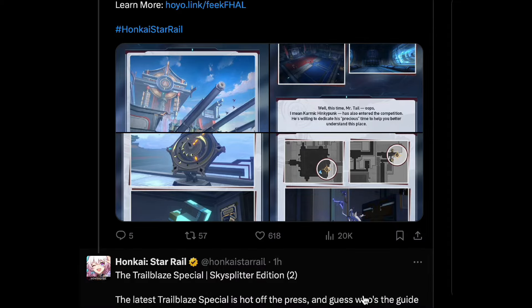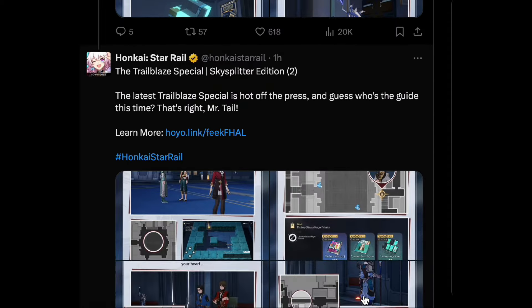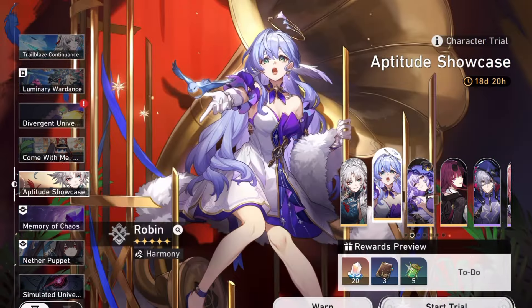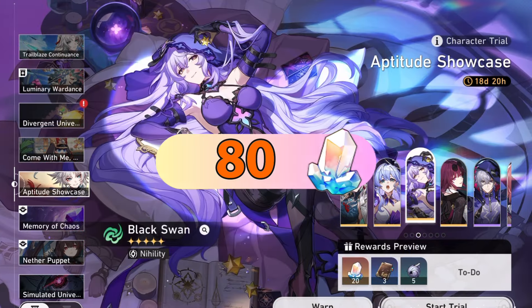On top of this, we're getting random web and social media events that will promise Stellar Jades. Based on history, these could reach well more than 180 Stellar Jades. Character trial events for the banner characters Feixiao, Robin, Black Swan, and Kafka can give you 80 Stellar Jades.